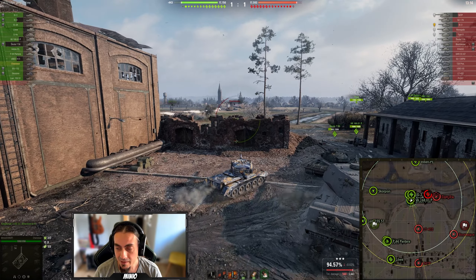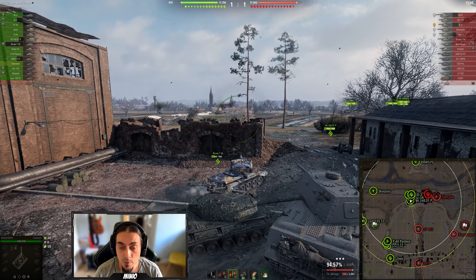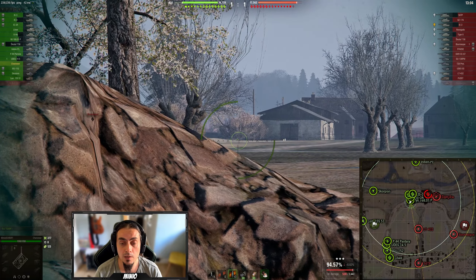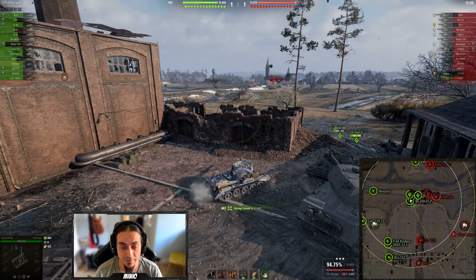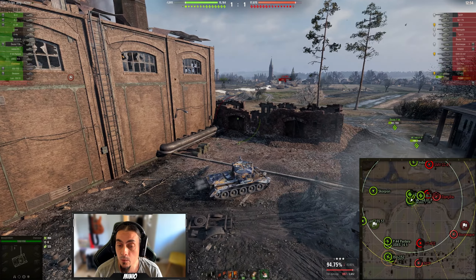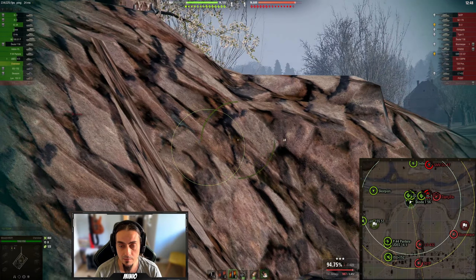What you see me do here is look at the minimap and I know that our team does not have the south. Always watch the minimap when you play tank destroyers because you need to be in positions early on. Nice — 487. This is why those HESH rounds are expensive but worth using. In tank destroyers, you always have to be relocated before the situation envelops.